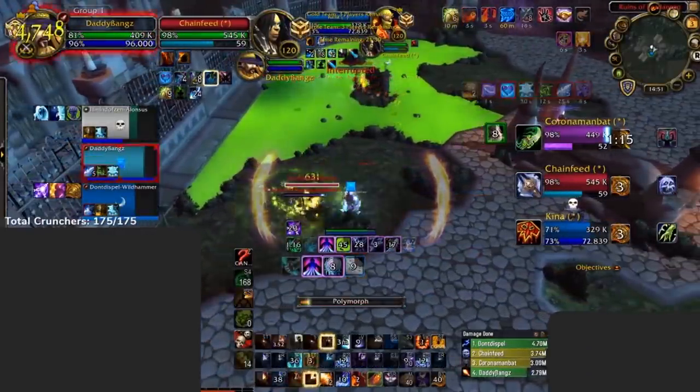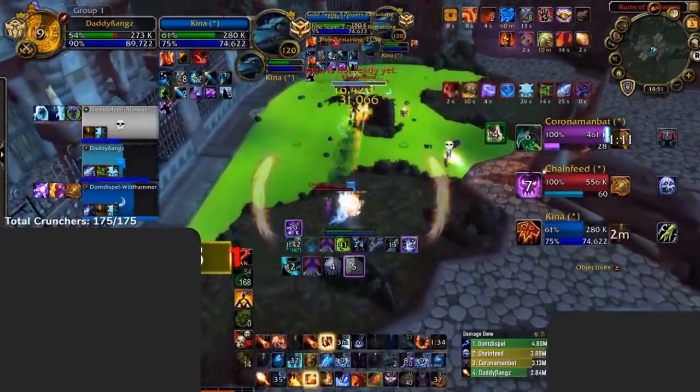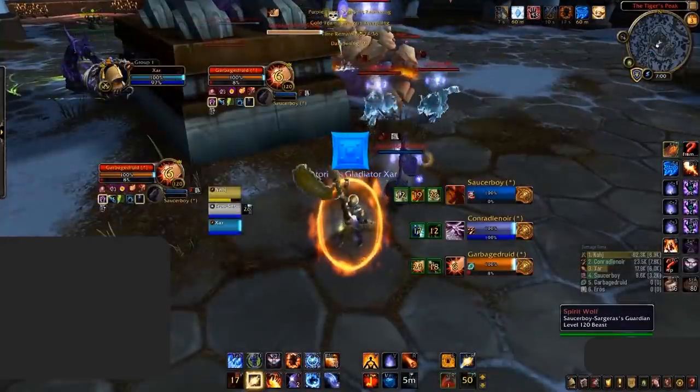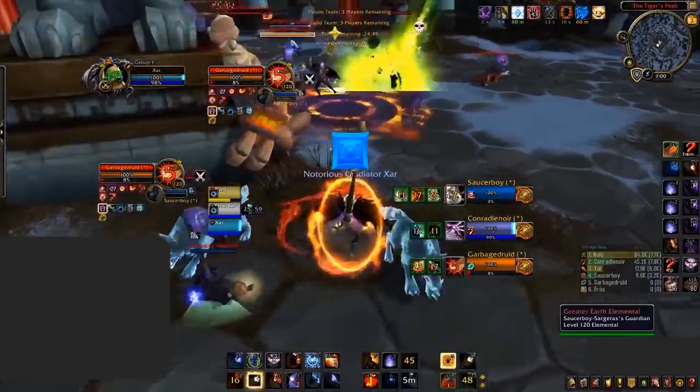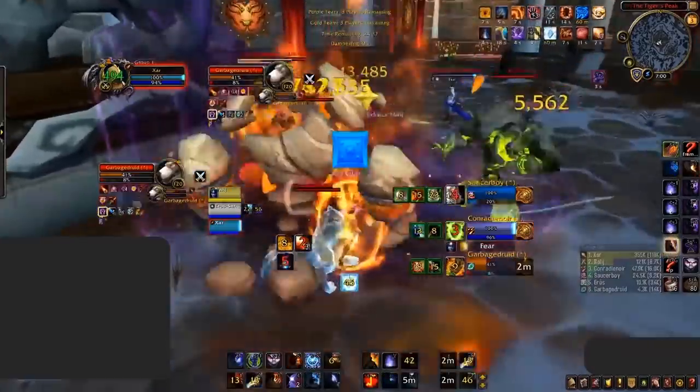Combustion is one of those cooldowns you just have to show respect to. The second you see it popped, always look to trade defensives, trinkets — you name it. This is the time you should be most scared. Not respecting this cooldown or trading defensives appropriately will result in your demise. Understanding where the damage comes from can help us to further counter Combustion.